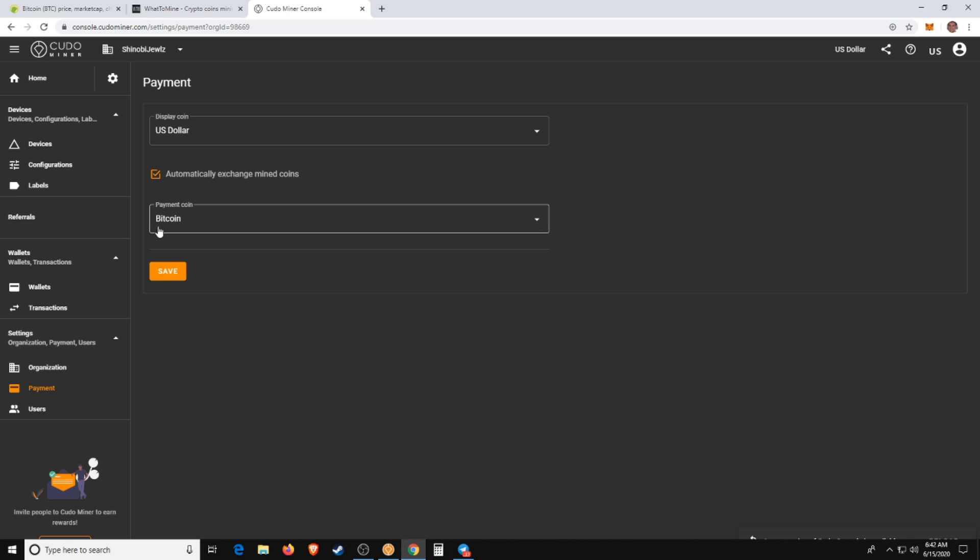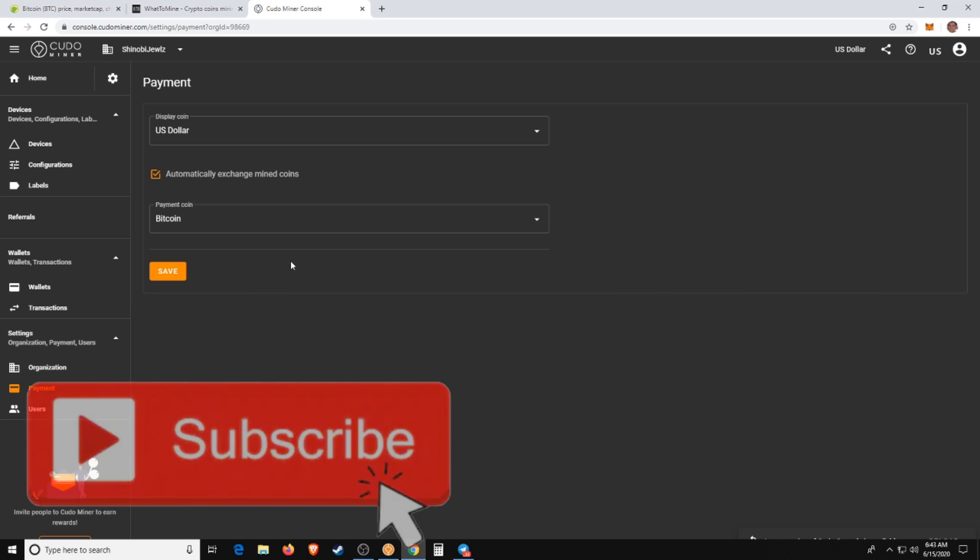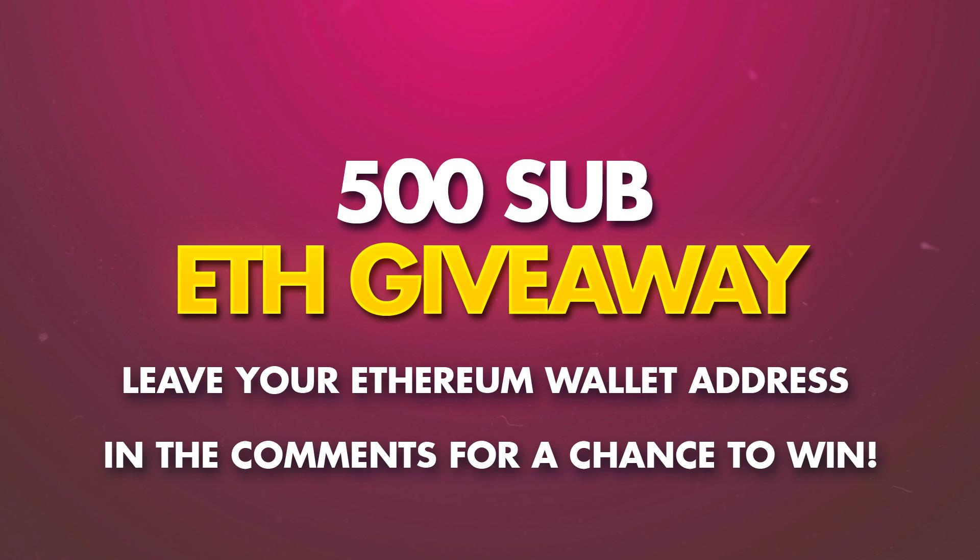For me, I prefer to get paid in Bitcoin, so that's how I have it set up. So that's how to mine Bitcoin on Windows 10 in 2020 and beyond — you can't technically mine Bitcoin directly, but you can mine a number of other coins and get paid out in Bitcoin. If you found this video useful and want to use KuDoMiner, please use my affiliate link — you'll get 5,000 free satoshis and it helps support my channel. Smash the thumbs up, subscribe, hit the bell for notifications, share with your friends, and happy mining!